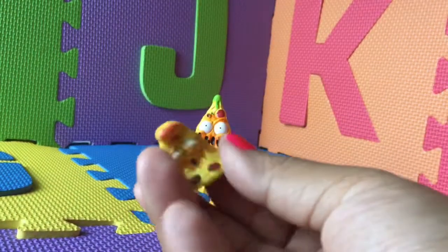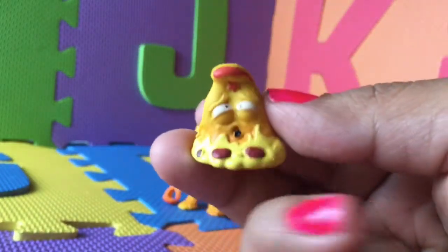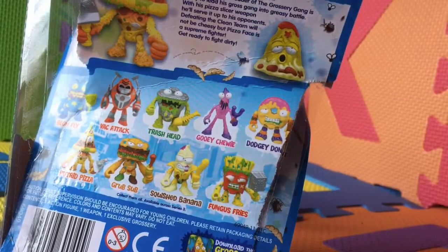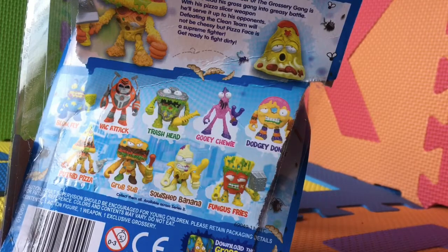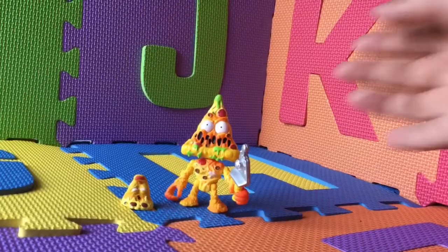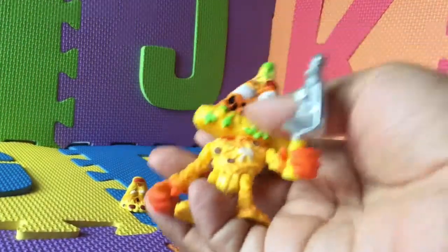And here you have Pixa. It looks so sick. There are nine figures total — you've got Blowfish, Back Attack, Trash Head, Gooey Chewy, Dodgy Donut, Put Your Pizza, Grub Sub, Squish Banana, and Fungus Fries. I'm gonna try to get all of them. These are kind of small, as you can see by my hand, but they look really cool — they are really detailed.